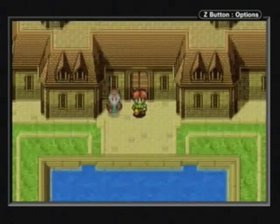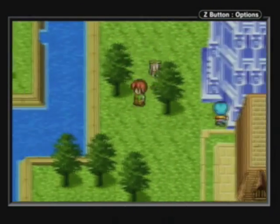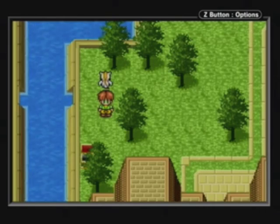The fifth and final chest you can get here is located outside the Magic Guild to the left. It's behind some trees. There you are — the Dark Sea, which I believe when equipped ups your resistance by ten.